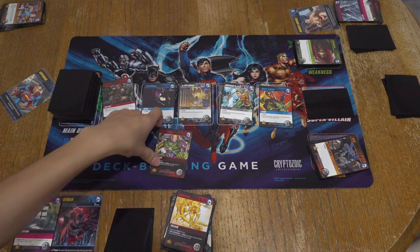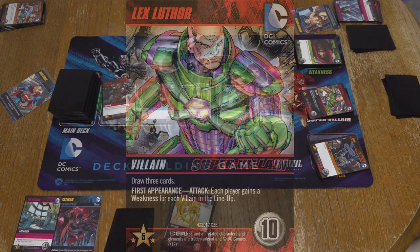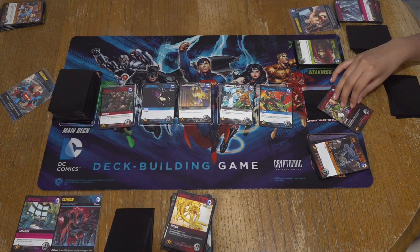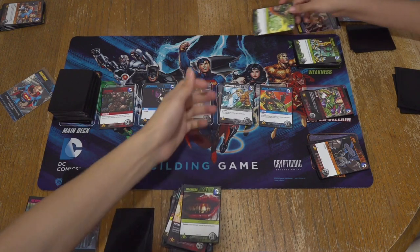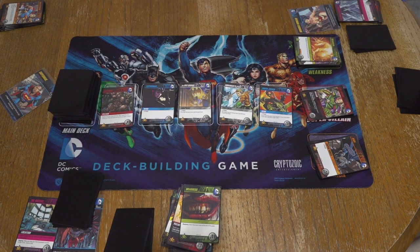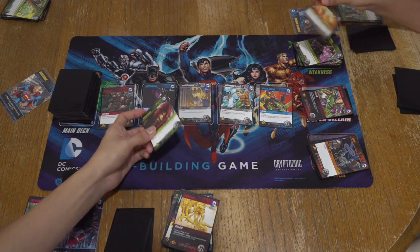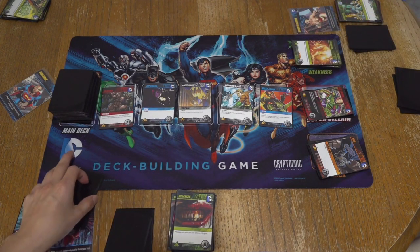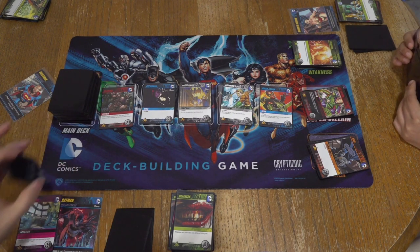So we got Lex Luthor now. Attack — each player gains a weakness for each villain in the lineup, so we're all looking at one weakness unless you can defend. No defense for me. I'll take one weakness. I got a Green Lantern. Every set's gonna have a different weakness artwork — I just like shuffling all mine. There's a Multiverse box that you can put all of your sets in.